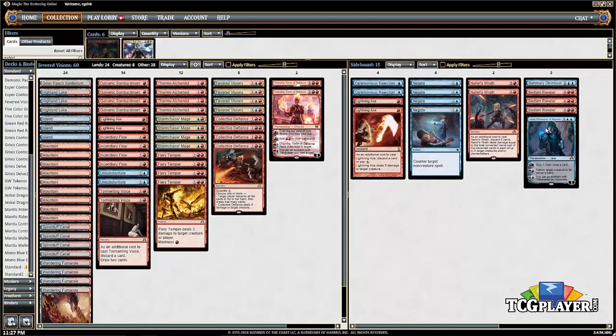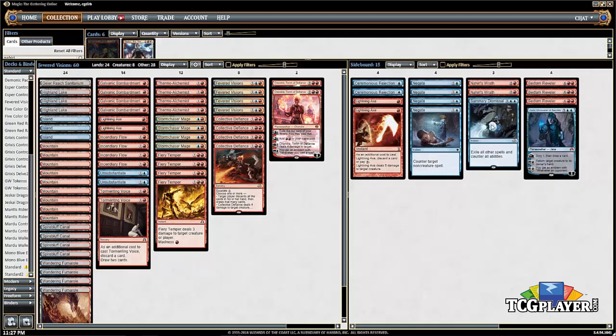There's one Jace as another planeswalker threat, similar to Chandra. Summary Dismissal comes in against Emrakul decks, but you don't want to load up on it — a four-mana counterspell is a lot and you're trying to stay lean. Nahiri's Wrath is good against go-wide strategies and aggressive decks where you want to stop early aggression and hit multiple creatures or even planeswalkers with one card. Negate handles control decks as well as Smuggler's Copter, Fleetwheel Cruiser, and Gideon, Ally of Zendikar. Ceremonious Rejection is seeing less sideboard play as the Marvel deck has become less popular, though there are still plenty of colorless spells worth countering.